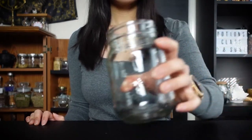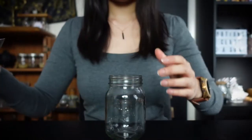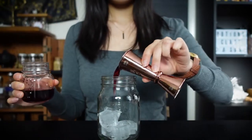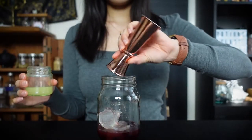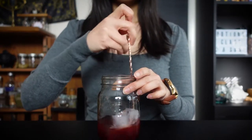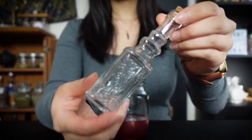First, let's craft the Swallow potion. Grab a mixing glass or jar and add some ice. Add in your grenadine, lemon juice, and whiskey. Stir until cold and pour it into your vial.